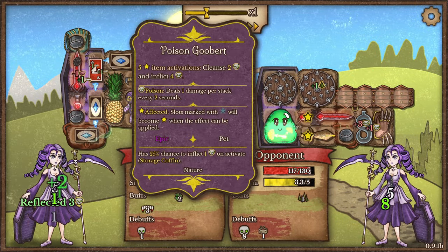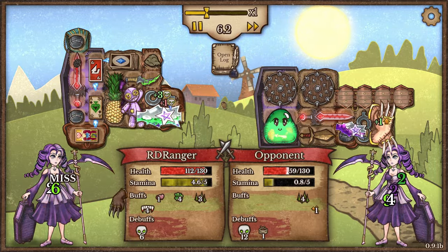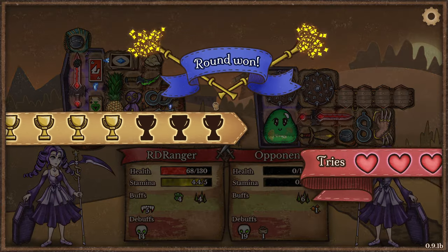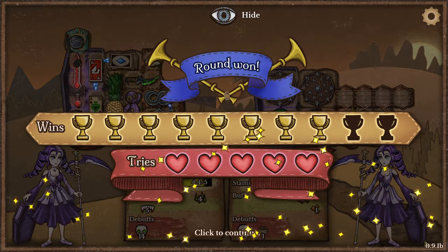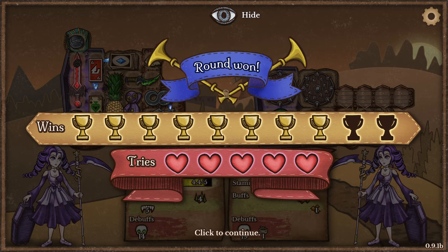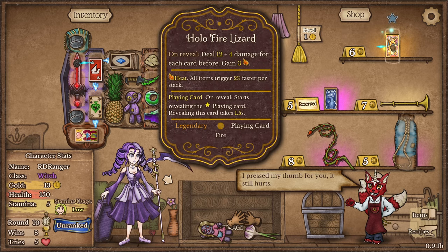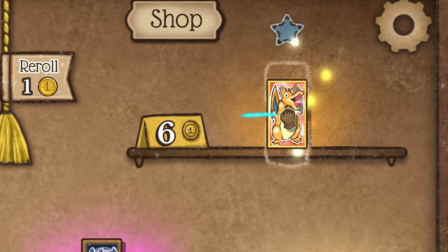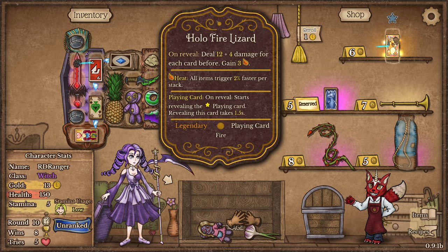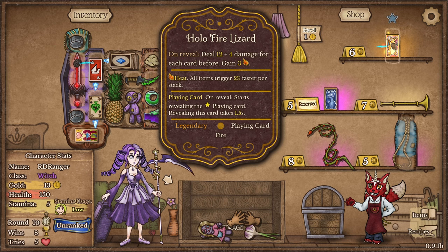They've got this crazy build. There's a lot of poison going on, but they don't have anything that can remove buffs or debuffs — but I do! So I was able to out-debuff them. That was basically the same build as mine, except — is that a holofire lizard? That's a holofire lizard! It's worth half a million dollars! The humor in this game is absolutely amazing.